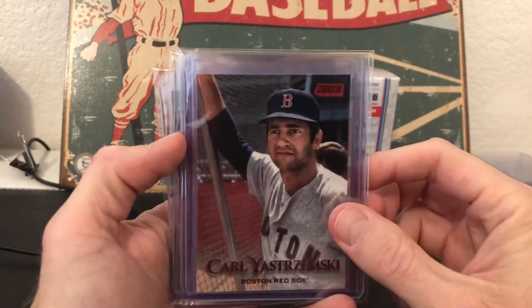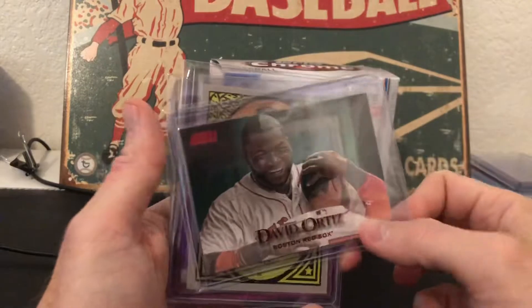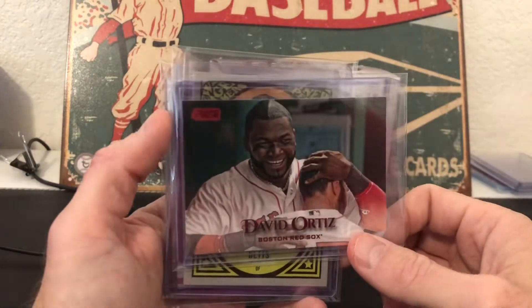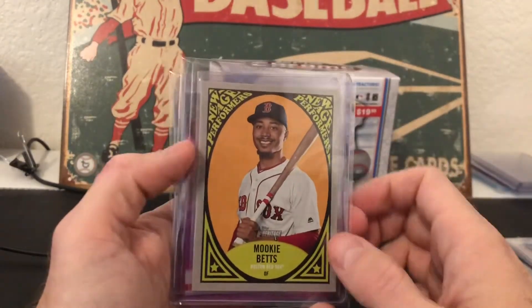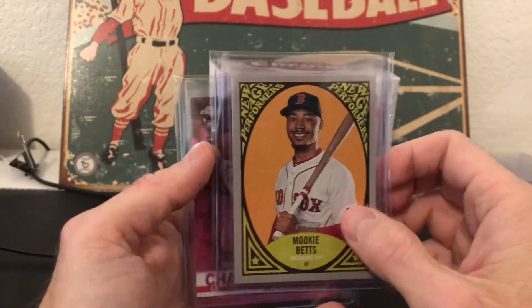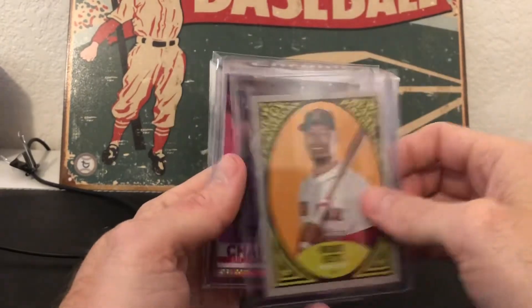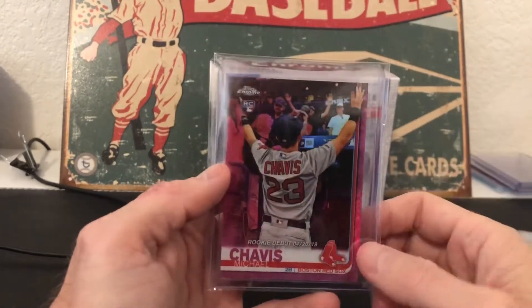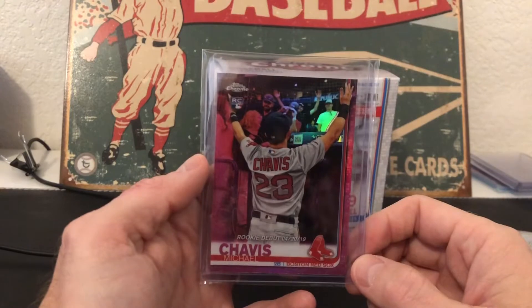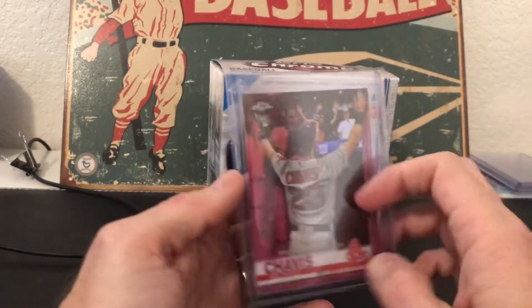Carl Yastrzemski Red Foil — pretty nice to get. And the David Ortiz Red Foil from Stadium Club — that's also nice. And the Mookie Betts New Age Performers, cool to get that as well. I didn't really break a ton of that, so awesome to get it. And then added the Chavis Rookie Debut Pink — nice to get that one in the PC to go with the other Chavis Pink I have.